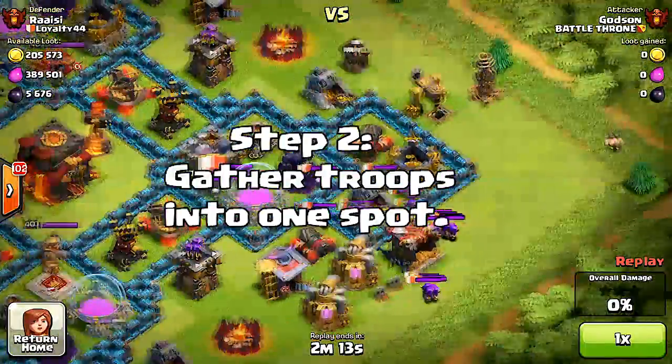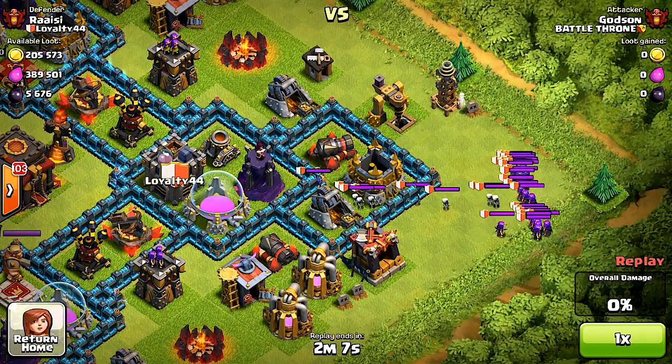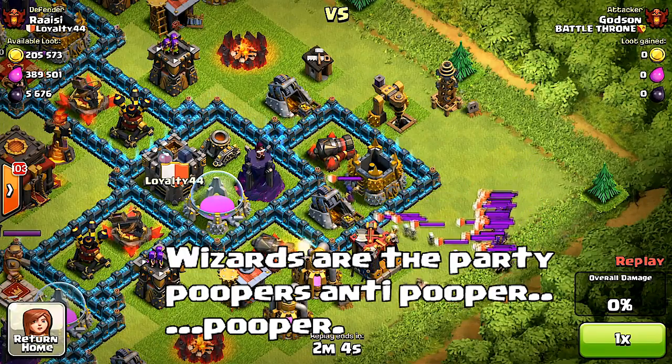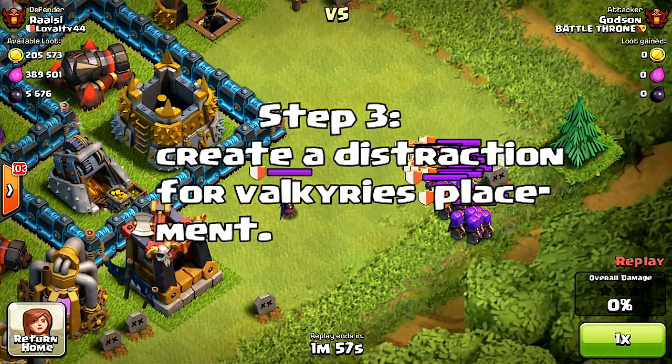Step two: if you want to make sure this is a tasty dish, you have to gather all the troops together into one spot. This is especially true for wizards, as they will be the ones to ruin the whole attack. You'll end up quitting before you even get started, so make sure you gather up all those troops.